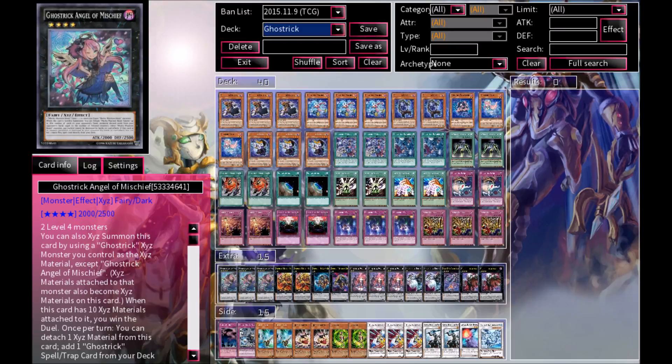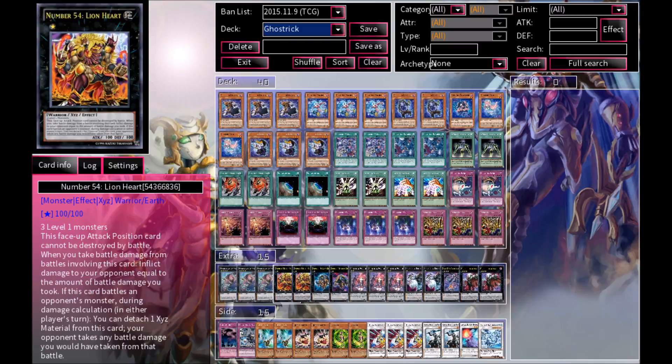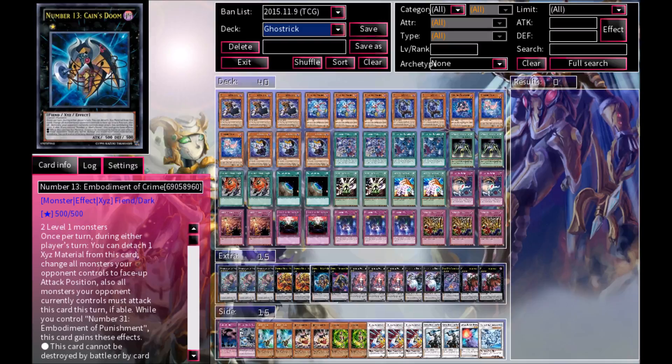For some extra deck cards, I am running 3 Ghost Trick Angel of Mischief. If she gets 10 XYZ materials on her, you automatically win the duel — so if you can get to her, you will win. We also have 2 Lionheart, which is very, very good. We have 1 Cain's Doom and 1 Abel's Doom. If you can get these out onto the field, your opponent can't really do much about it. So if you can get to these, you'll be set.